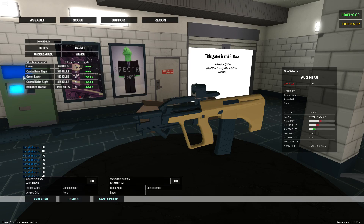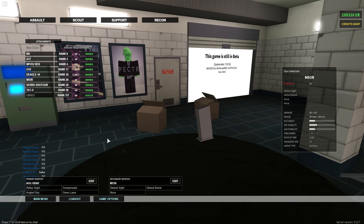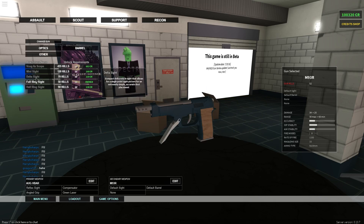I absolutely love this class setup. I've never used a reflex on the AUG H-Bar before, but I think we're going to get there. We're going to use it right now. For the M9-3R, he said delta sight, so to make up for that we can do full ring sight. He also said the R2 suppressor — we can use that.